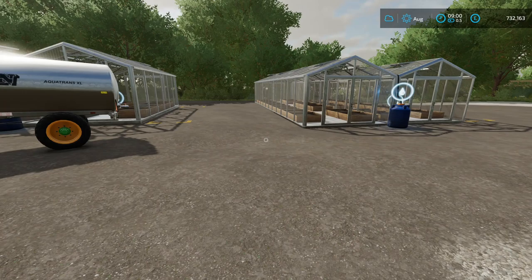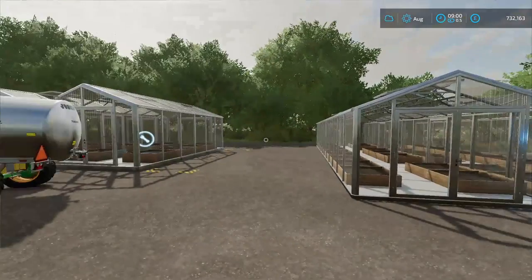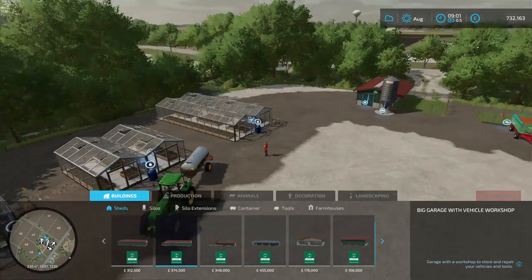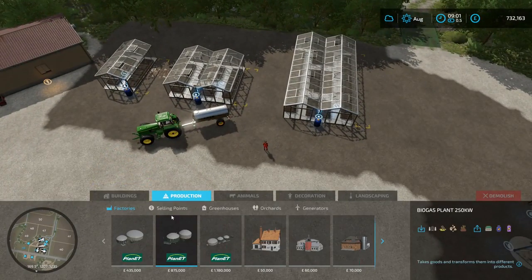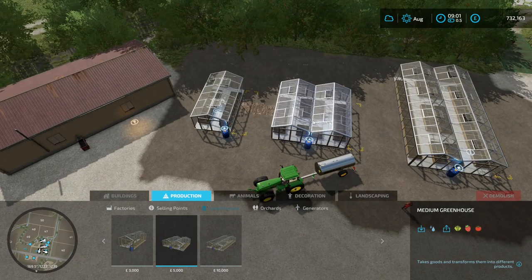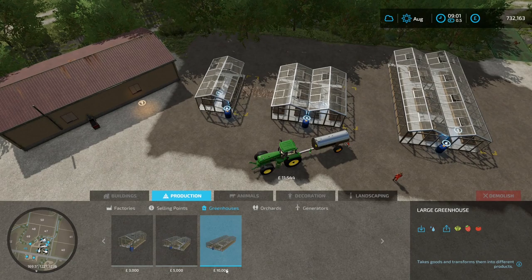The fourth way of making money alongside everything else is greenhouses. Greenhouses are another thing which you place into the world. If you go to production there is a greenhouse option. They come in three sizes: small, medium and large. Small costs 3,000, medium costs 5,000 and large costs 10,000. The only difference between the sizes is how much they actually produce.